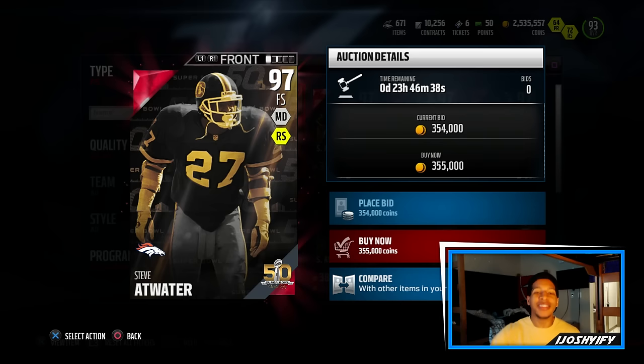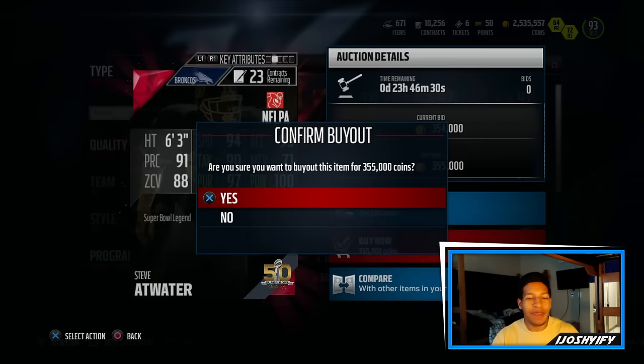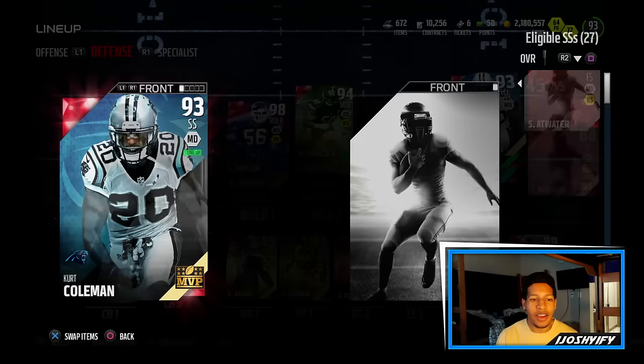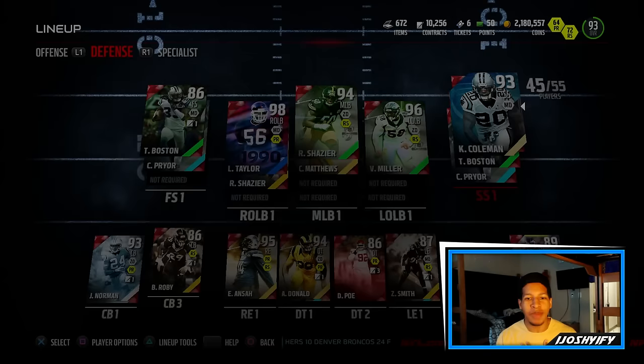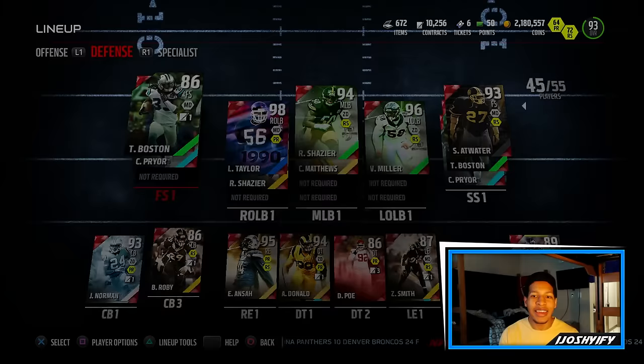The other Super Bowl legend we're bringing in today is Steve Atwater — 100 hit power, 94 speed, and 93 acceleration. He's gonna be my main user, gonna be lurking, seeing what I can do. Steve Atwater's gonna be replacing Kurt Coleman as my user strong safety. I use my strong safety with my middle linebacker the most, and I'm not gonna move Coleman to free safety because Trey Boston — for some reason he plays so well, he jumps everything. So he's gonna stay at free safety and I'm gonna be using Steve Atwater.